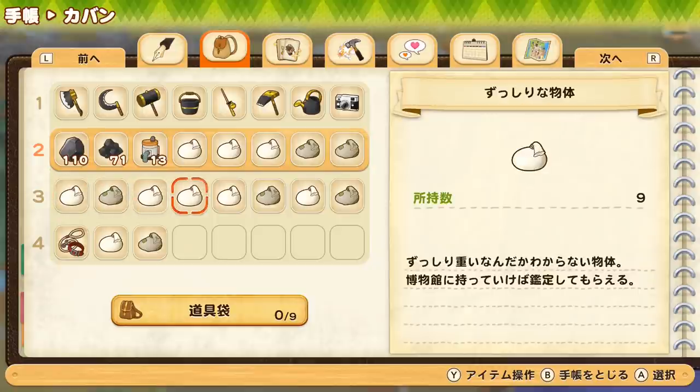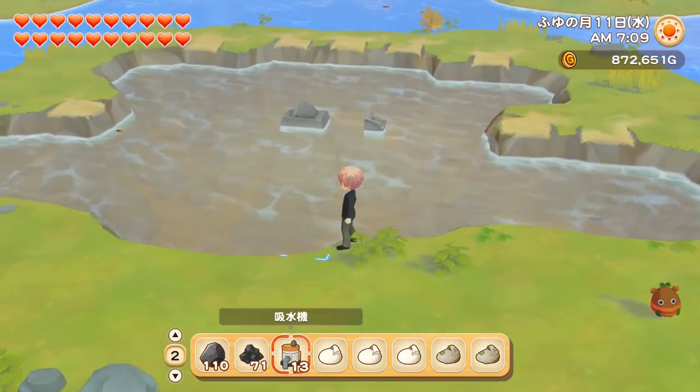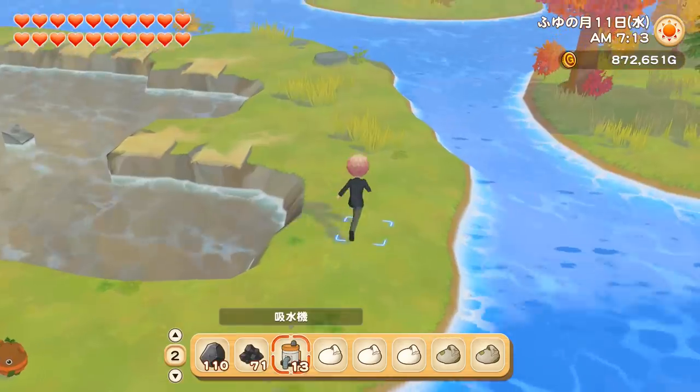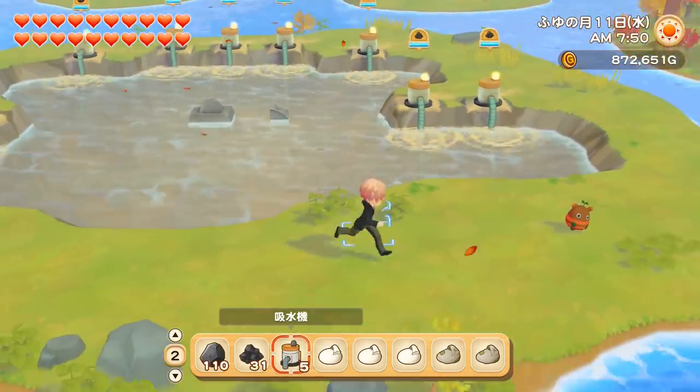The bigger pond gives you some extra rewards. And after you've drained both ponds on your farm, you'll get access to this area, which is an even bigger pond. So let's start working on this one. Everything is now set up, and we're gonna come back here and check on it every day.